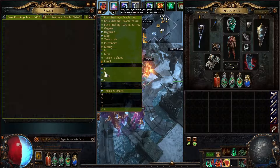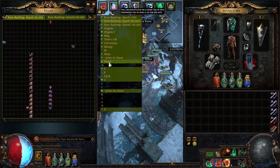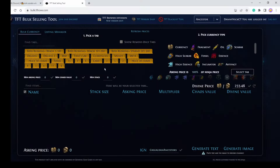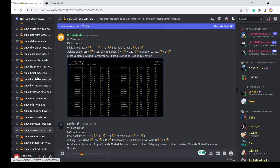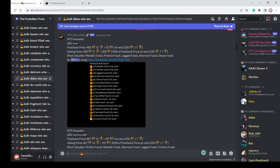Let's take a look at what else we can sell in bulk. We also have some fossils. We don't really have that many, but this is what you'd do: click on Fossils, select your fossil tab at 100%, click Select Tab, write your name, generate image, generate text, and paste them in the bulk Delve channel. Somebody's gonna message you in game and buy your fossils.